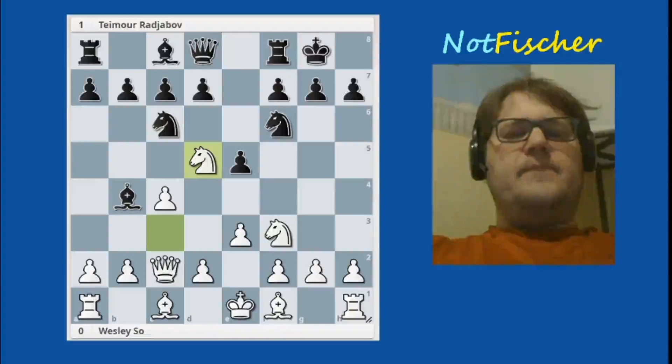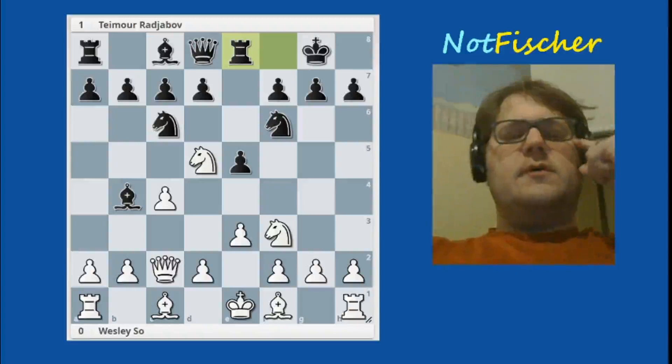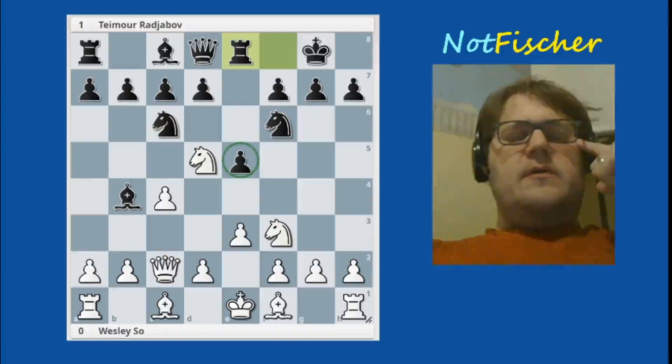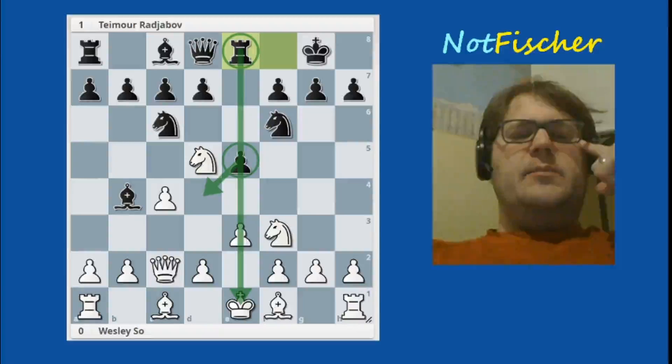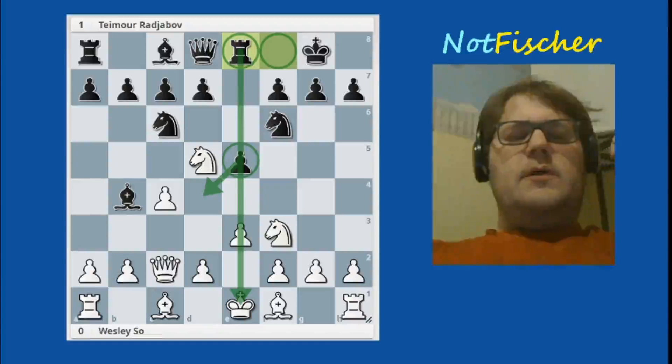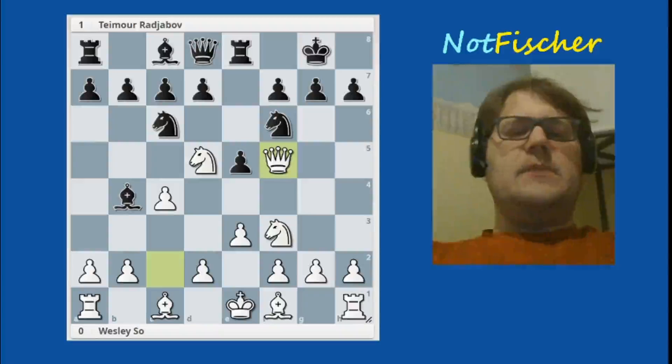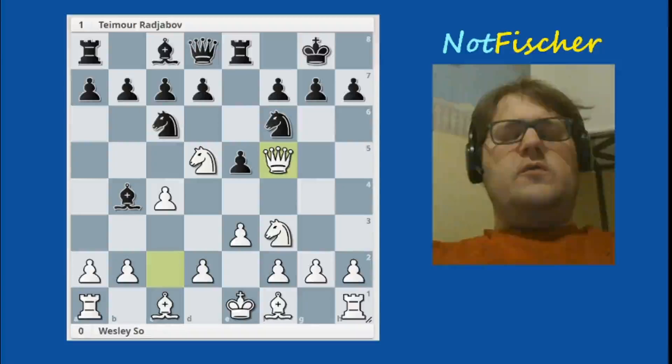So Rajabov decided not to — he just brought his rook to the middle. Rooks like open files, and now the file is not open, but there's a good chance that it will be, especially since black has a pawn in the center. You can imagine white is going to play d4 at some point, and then his rook is looking a lot better. Now queen to f5 — moving the queen twice in the opening. We'll see towards the end of the game, maybe that wasn't such a good idea. Maybe white should get on with it and develop the rest of his pieces.